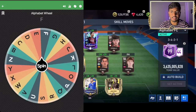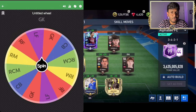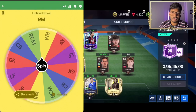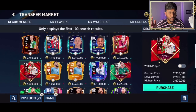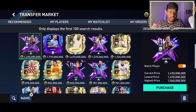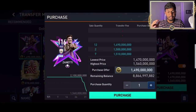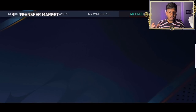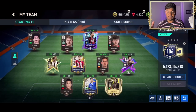Spinning again — the letter is Z, so we've got Zidane! Hoping for the center mid position, but it's right mid. Searching for a right wing or right mid with letter Z. I found Zaniolo and Hakim Ziyech, but I'm going with Zenity — he gets plus 16 overall boost in the right mid with chemistry. He costs 10 billion coins. Purchase successful — Zenity is placed in right mid. Team is now 106 overall with 60 chemistry.